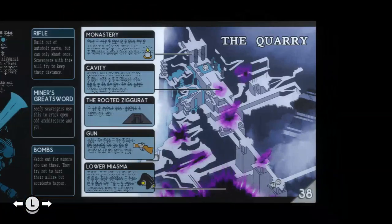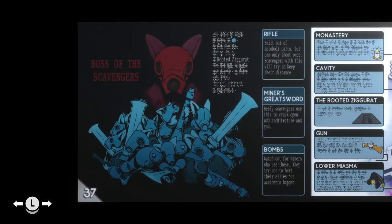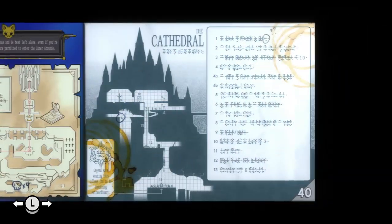What's this one? The Quarry. I think we've already been to the Quarry — maybe not, maybe we went to part of it. Oh yeah, I don't think I've been here yet. 'This zone is extremely dangerous and is best left alone. Even if you're feeling brave, only ghosts are permitted to enter the inner grounds.' So there's lost echoes, friend.